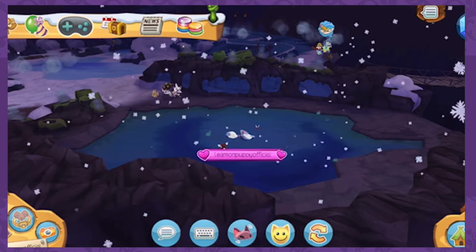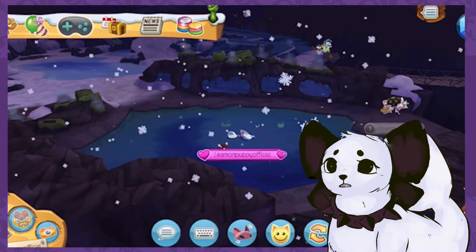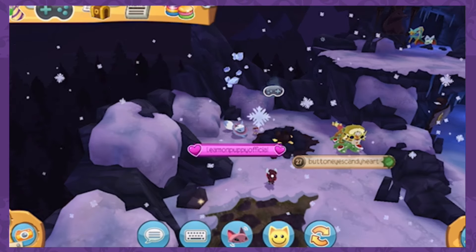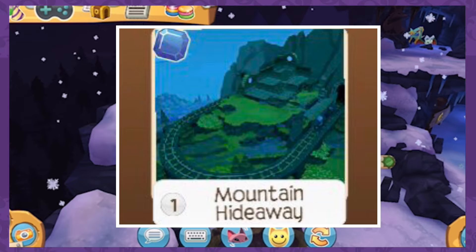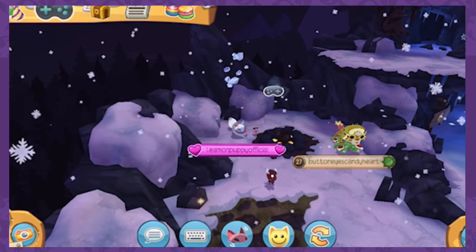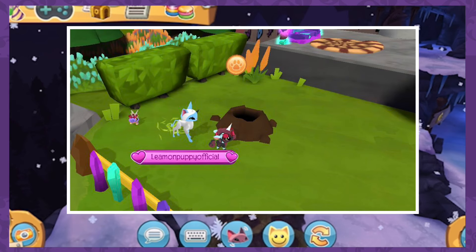Before I end the video, I should also talk about the other stuff in the update. The new den is all right — I can tell they used past den assets to create it, as it looks very similar to a few dens we already have, though it's not a complete reskin. My only issue is that the pine trees in the background don't look good; the 3D render looks off and doesn't match the house and the grass.